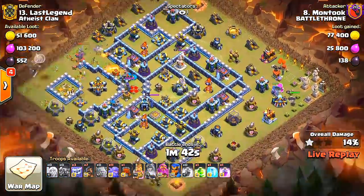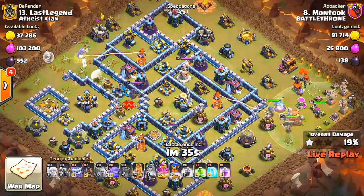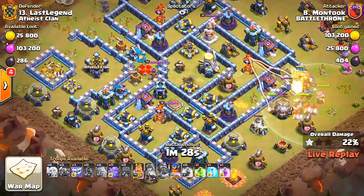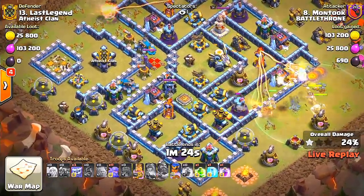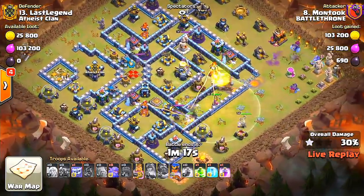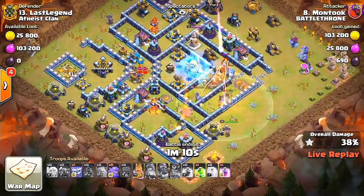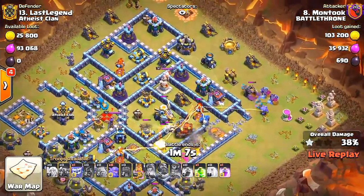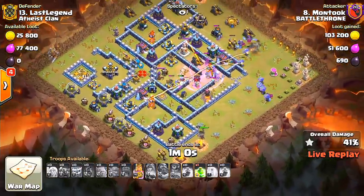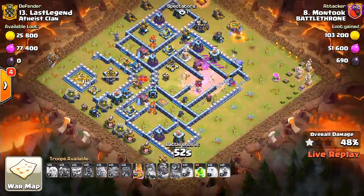I see a golem — there's the golem. Road champions coming in. Bada bing, bada boom. Here come the bowlers. I'm not even sure which kind of attack this is. Grand Warden already popped his ability, so this is going to be a fight to get to 50%. I think he can as long as these guys stay outside. Don't go inside the middle. The king's doing what he can. This will be a two star.